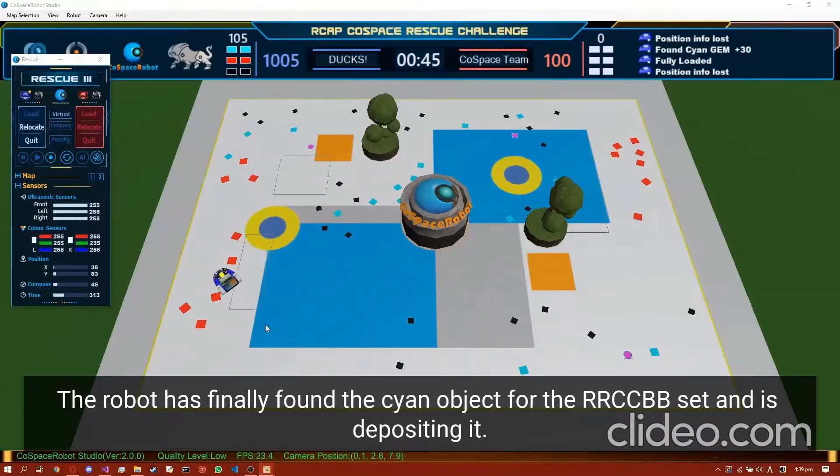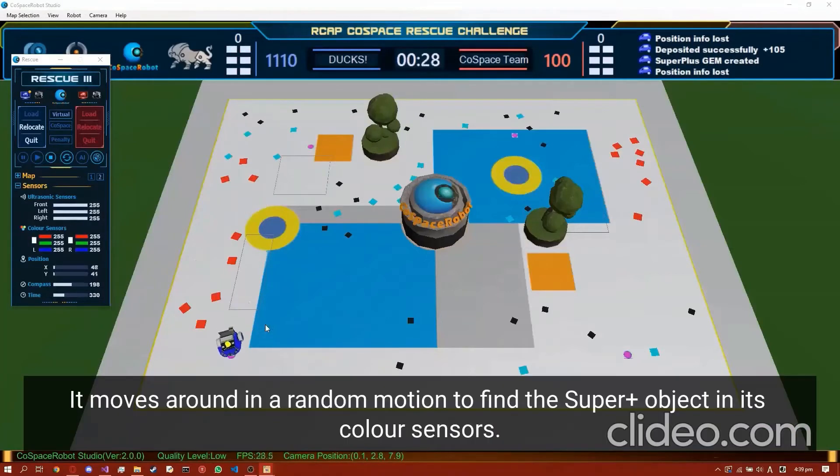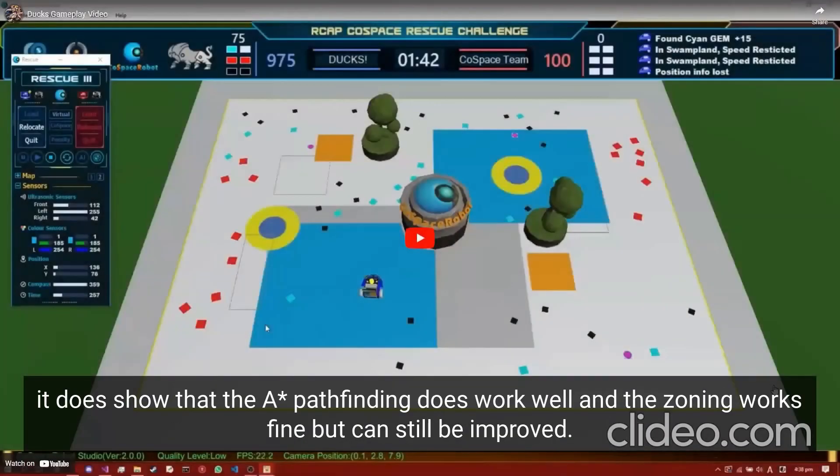As you can see, the robot has finally found the final object for the RRCCBB set and now it's depositing objects. It then moves around in random directions in order to find the super plus object using its color sensors, scouring the map and looking for any possible super plus objects it can still collect. Although it is not very successful in this regard because the time has actually run out, it does show that the A* pathfinding works well, and while the zoning can be improved, the results were still pretty good overall.